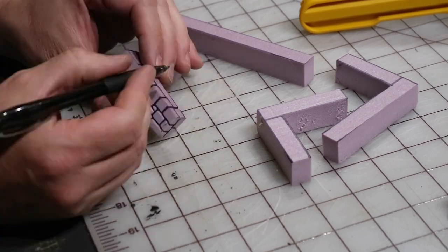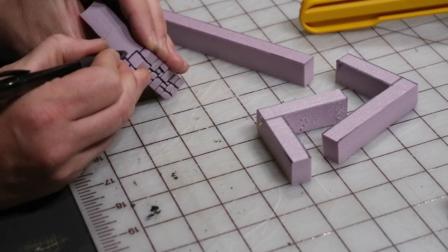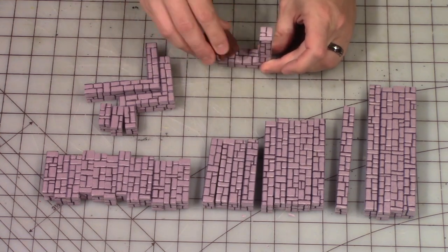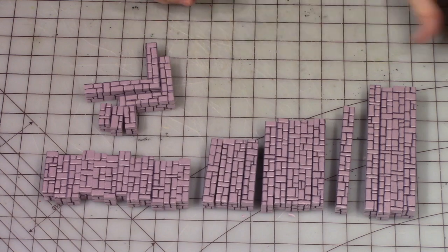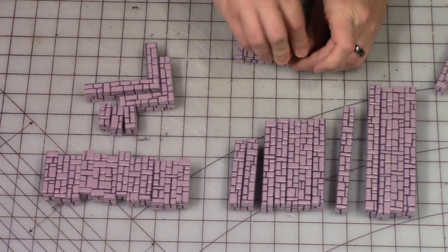I'm using the ballpoint pen method instead of a knife and pencil just so I could get through a whole lot of these walls quickly, since there are a lot of them. Next I'm using a lava rock to texture the edges of these walls to give them a nice stone texture.